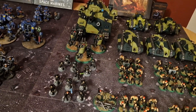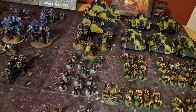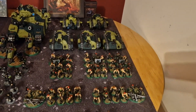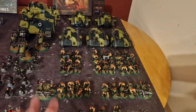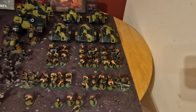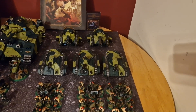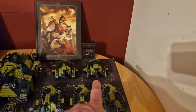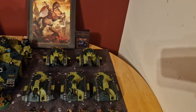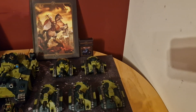Two units of six Scions — power swords on the sergeants (free!), a flamer in one and a melta in the other, rest with hot-shot lasguns. Five infantry squads all with plasmas and voxcasters — three with lascannons, two with missile launchers. The missile launcher squads also have bolt guns on the sergeants. A Vanquisher Battle Tank with Veteran Commandeer so it can re-roll one hit per shooting phase, which is important given it has one shot.